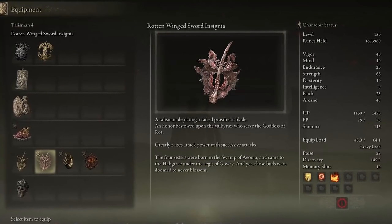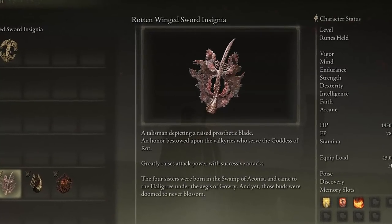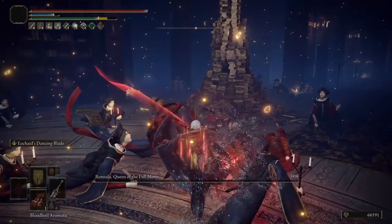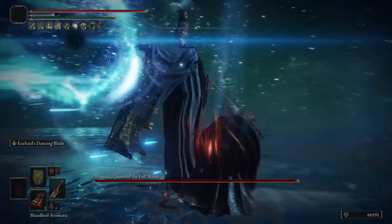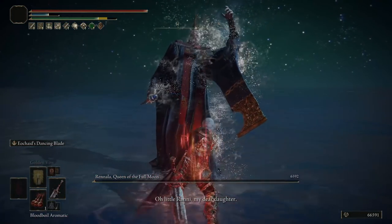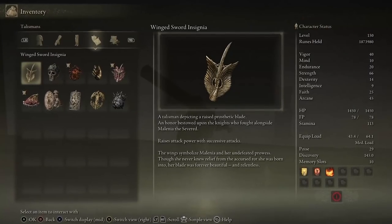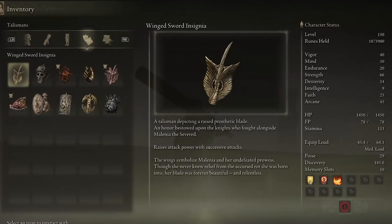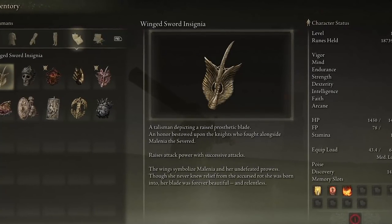The first two talismans in this build are what really make it shine. The Rotten Winged Sword Insignia increases your attack power relative to the number of attacks you land, and it has 3 tiers of attack power — 6%, 8%, and 13% respectively. The faster you attack, the higher your attack power will climb to reach the maximum tier this talisman can offer. There is a lesser version of the talisman, but the lesser version and the superior one do not stack; however, it can be a good replacement until you get the superior version.